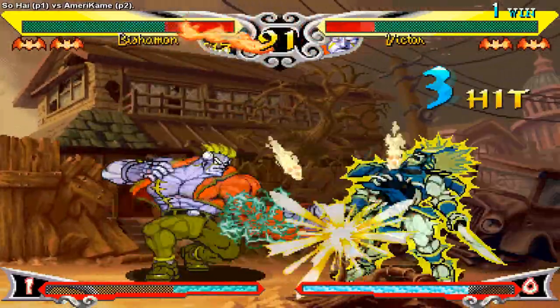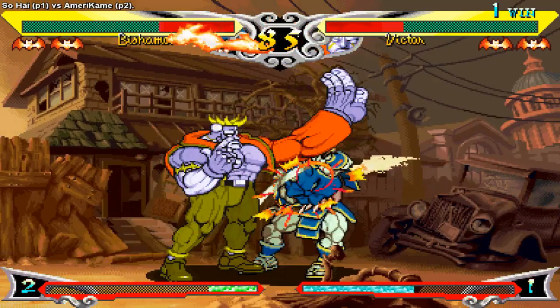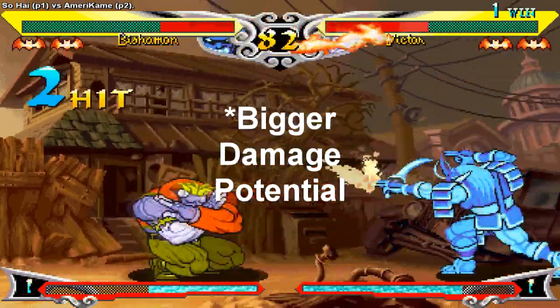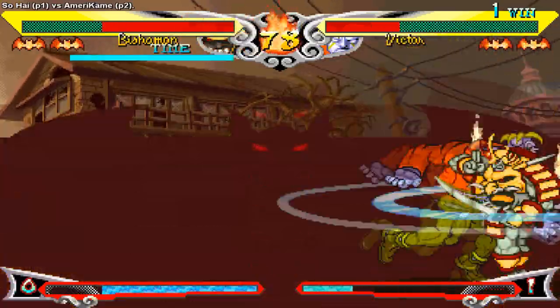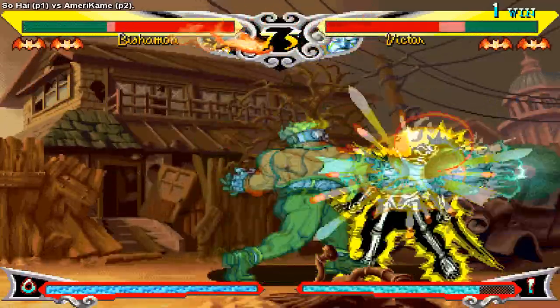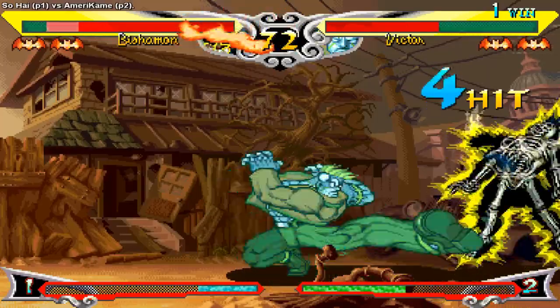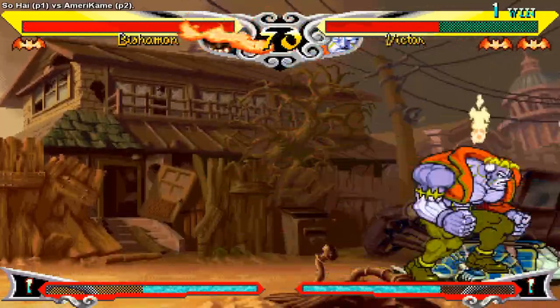Victor's main gameplay gimmick is his electric normals. When grounded, Victor essentially has two different sets of medium and heavy normals: a normal version and an electric version. The electric versions in general have a longer startup and recovery time, but boast bigger damage, bigger hitboxes, longer hitstun, and virtually no pushback on hit. These electric normals can be activated by simply holding down the attack button instead of just tapping it. The bigger hitboxes and longer hitstun can lead to new combos and very high damage if you know what you're doing.